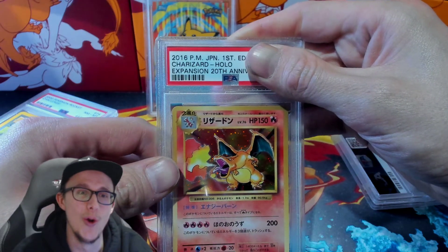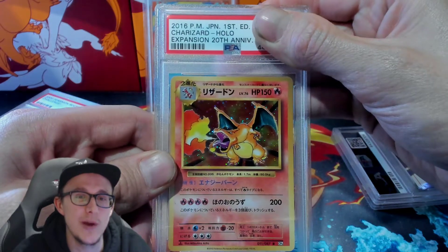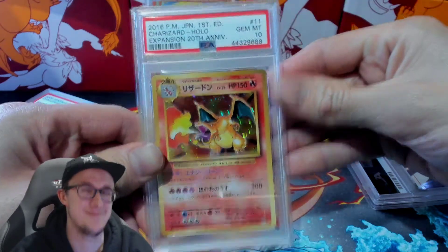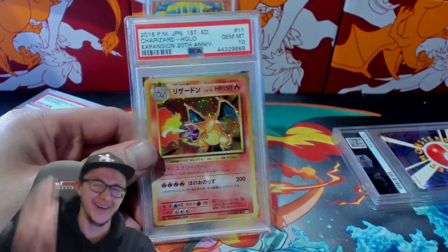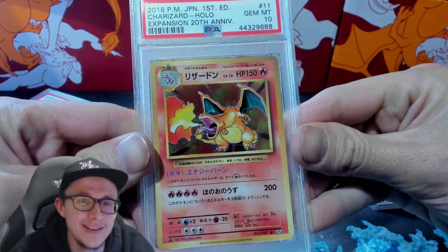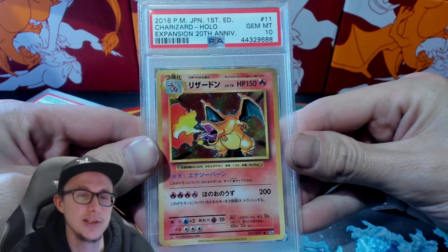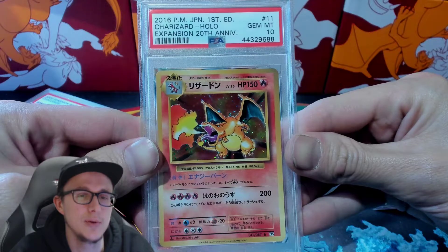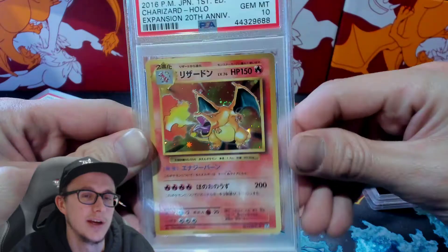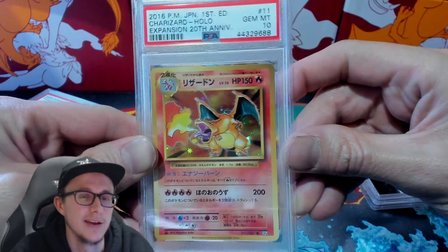Japanese holo first edition 20th anniversary — gem mint 10! Banger! And we got another Zapdos gem mint 10! Another Zapdos gem mint 10! I think I bought this one too. There's like a swirl in it but it's actually behind his wing, so it still got a 10.